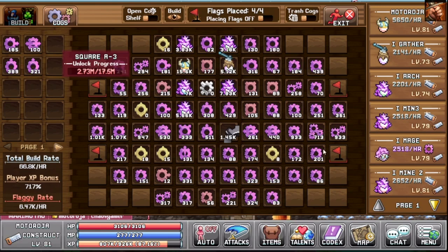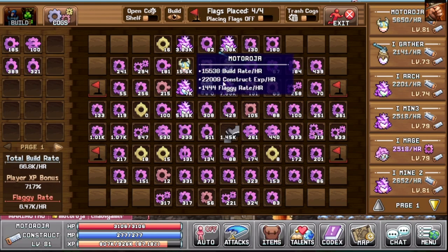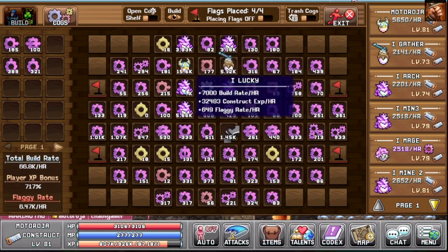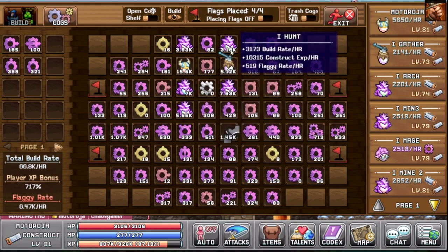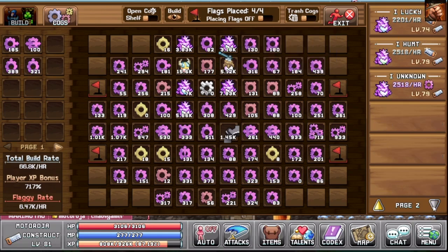I haven't bought any additional bonuses from the gem store to help upgrade these, and I'm not planning to since I'm basically a free-to-play player. As you can see, all characters have more than 25k construction XP, giving us a massive XP increase for leveling up. My Maestro, iLucky, has 32k because he has a boost to gaining XP. My squire has 5.6k build rate per hour, which is the best you can get right now, and the remaining characters all have around 2.5k.